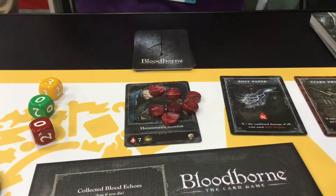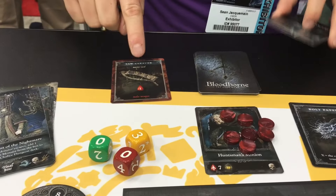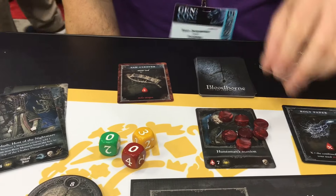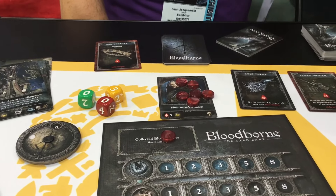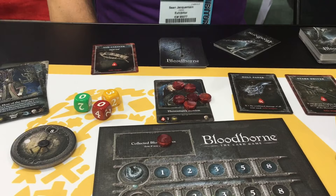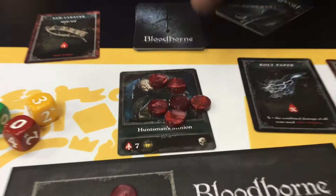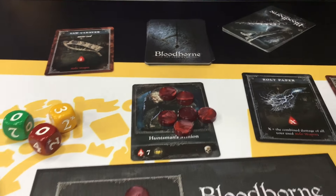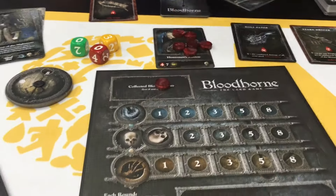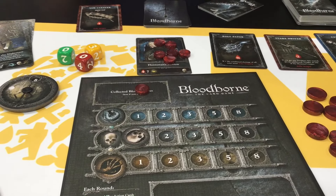So as you do damage against them — if I did damage with my saw cleaver, that does one point of damage against it and I would collect a blood echo for that. That's how the game is going to progress. When a creature gets killed, we look at what type of creature it is, and if you had a hand in killing or damaging the creature that round, you're going to collect a trophy of that type for that creature.